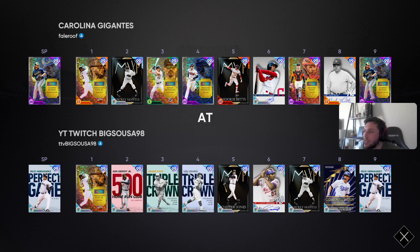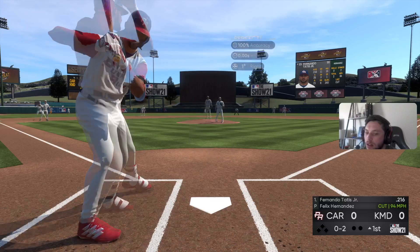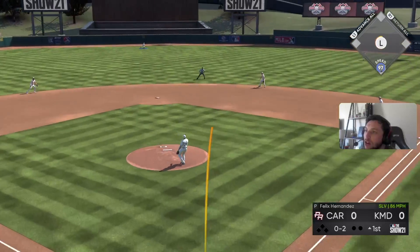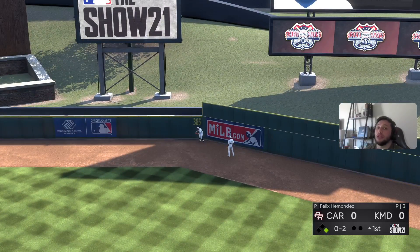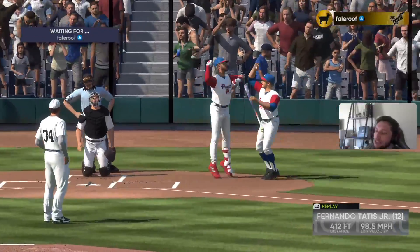Opponent is Phil Roof Carolina Gigantes and he's gonna have Corbin Burns on the bump. We're home finally today. Oh, 0-2 pitch — let's see if we get him to chase. Good swing man, totally missed my spot right there — left that slurve up. Tatis is gonna tag us.